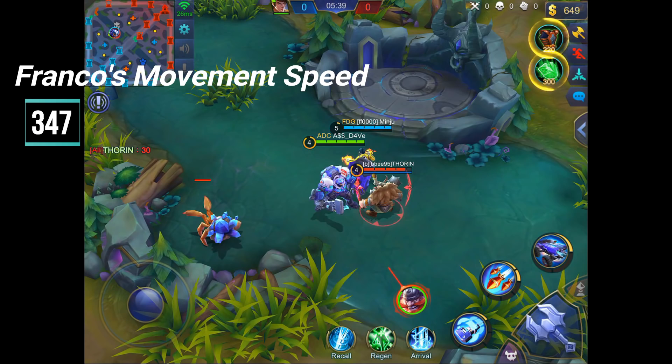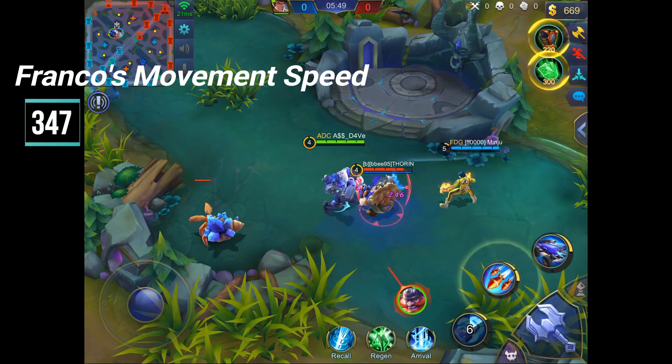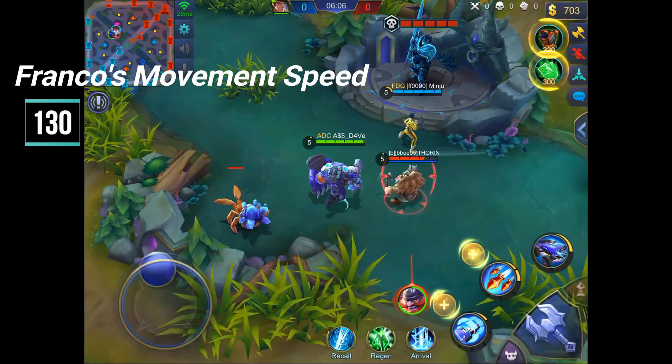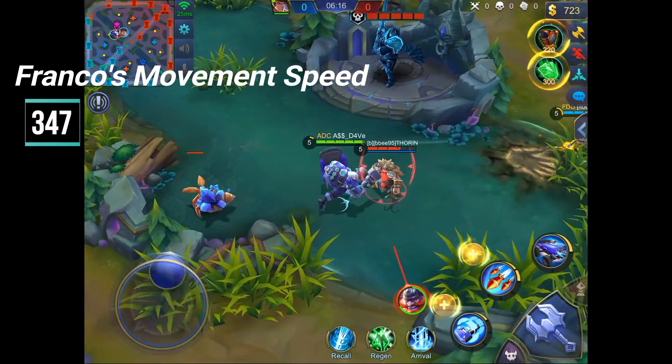Alright, this is what's going to happen — I'm going to use my first and second ability on you, give me a reading afterwards. Give me a reading after I use first and second, here we go. What's the movement speed now? It doesn't stack? How about this — Minju, use first ability and then auto attack once, and see movement speed. What's the movement speed? It was at 130 for some reason. So it didn't go to 30? Really? So passive alone is 30.